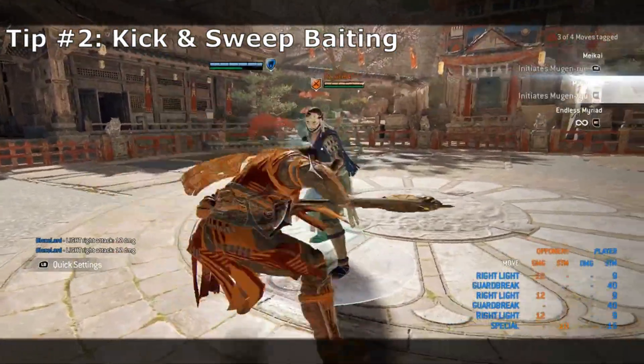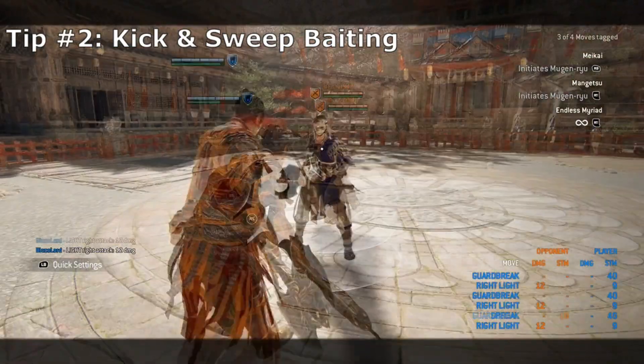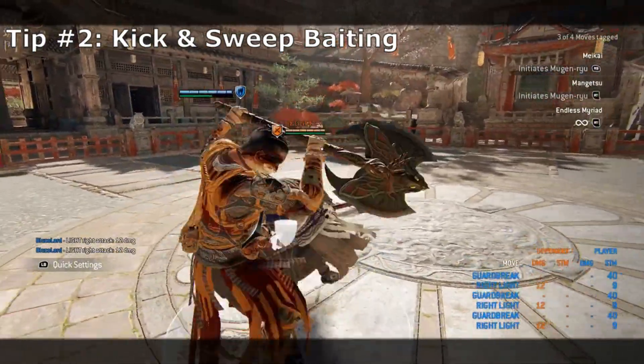To do this trick, you need to let the bash be released, but then hit the feint button shortly afterwards, which will cause the bash to start but still end up being feinted.